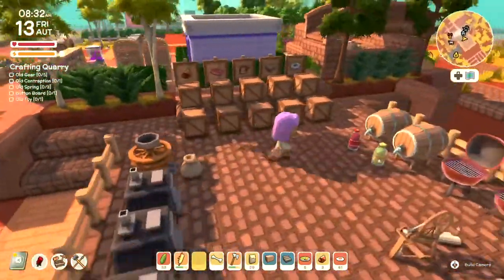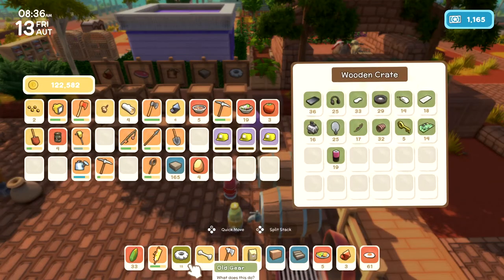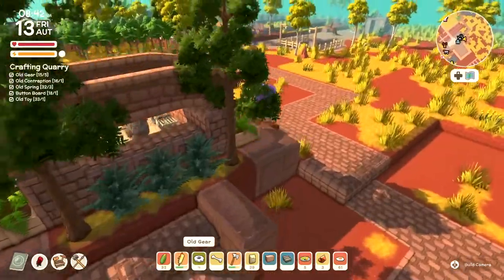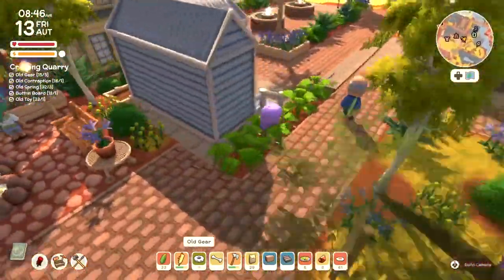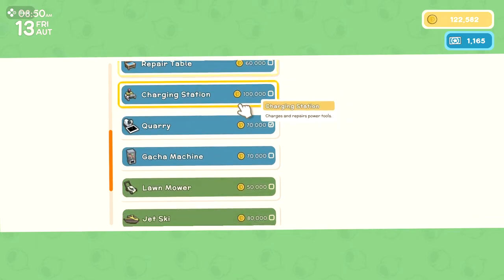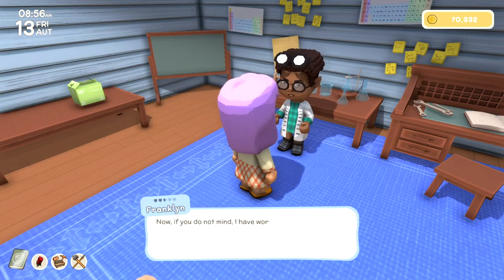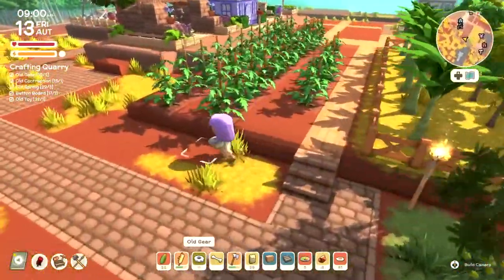Let's go get the rest of these things from the crafting station. Old gears, contraptions, springs, button boards, and old toys — and now we can craft another quarry. I want ideally about six quarries — I know it's going to be pretty pricey, but I think it would be good in the long run. So let's craft a quarry. 70 per quarry is kind of a lot, but it's alright. You get busy making my quarry — I'll be very happy with that.